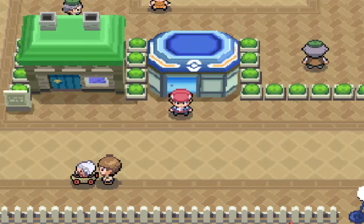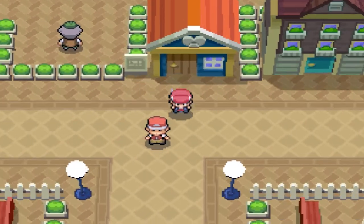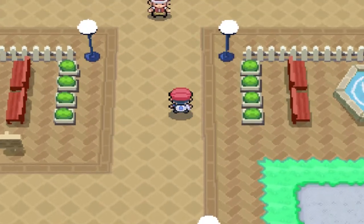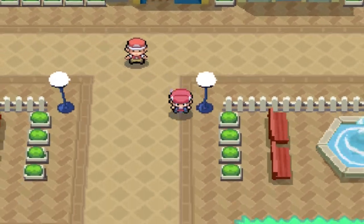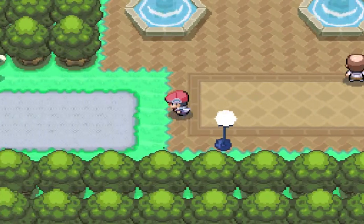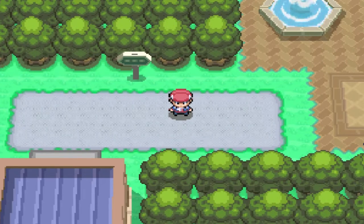I've already covered all of these, so what I'm gonna do is walk over to Mount Coronet — the same location where we found Giratina, Palkia, and Dialga. I've already caught those, so there's no need to do anything there. I'm gonna fly straight to the specific spot that we need to be at, so I'll be right back.